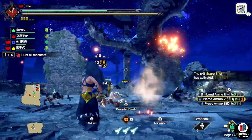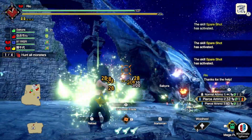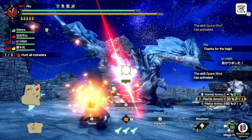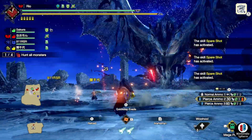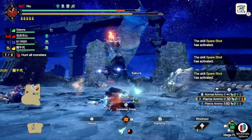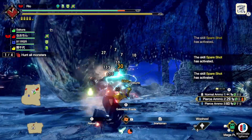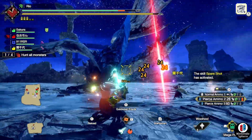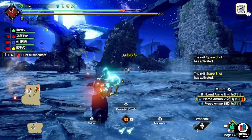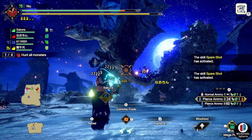One of those things should be the latest Master Rank six-star event quest called Endurance — specifically an endurance quest called 'Rare Species Snapshot.' It's set in the Forlorn Arena and you're taking down a Gold Rathian, a Silver Rathalos, a Lucent Nargacuga, and a Violet Mizutsune — pretty much all the rare species monsters available in the game, all in one quest.